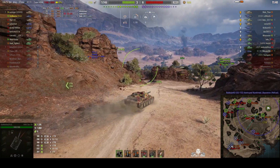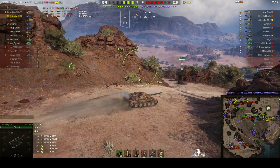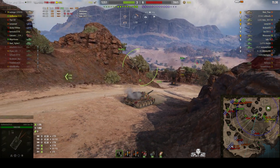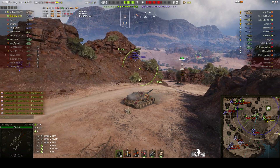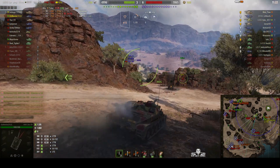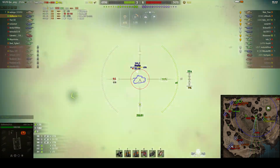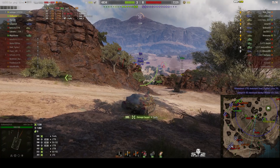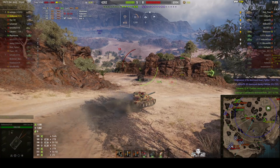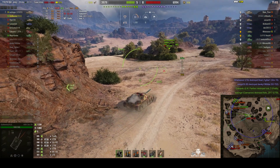We lost our Hellcat to the SU-152, so we know he's still there. We've got a Firefly spotting in the center. It's a bit risky going down here because reversing back up the slope will be slow and that could give the SU-152 another chance. Sly is interested in putting a shot into that Firefly — and he does, 395 and it's a high roll. Is he going to drive down to that rock? Yes he is — this is quite a good place to take pot shots at enemy tanks trying to come around the northwest corner.